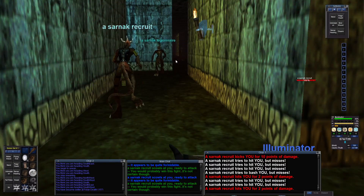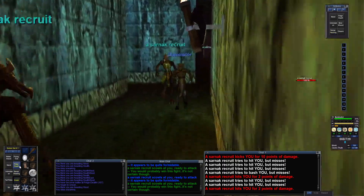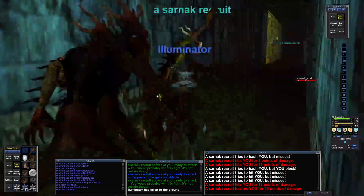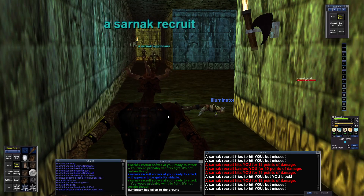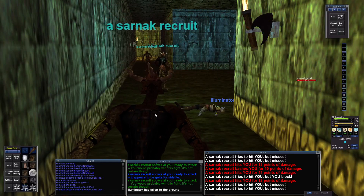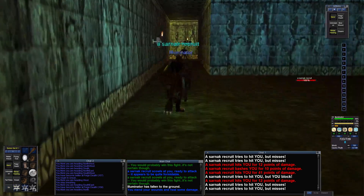I feel like a trio of high-level 20s can probably push down through this way — you'd have to kill these guys, of course. The ones you've got to watch out for are the magic casters; if it's a bunch of recruits, I don't care. I just tapped and fell. I'm not going to take risks here — Feign Death. Feign Death is now at 158. You can tell I failed because I get the message that says 'Illuminator has fallen to the ground, like everybody knew it was all an act.' So I'm not going to show you the big room for obvious reasons.